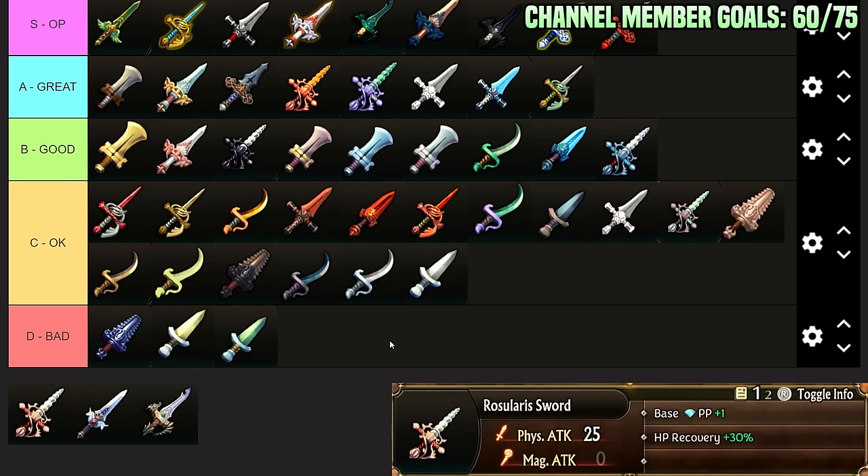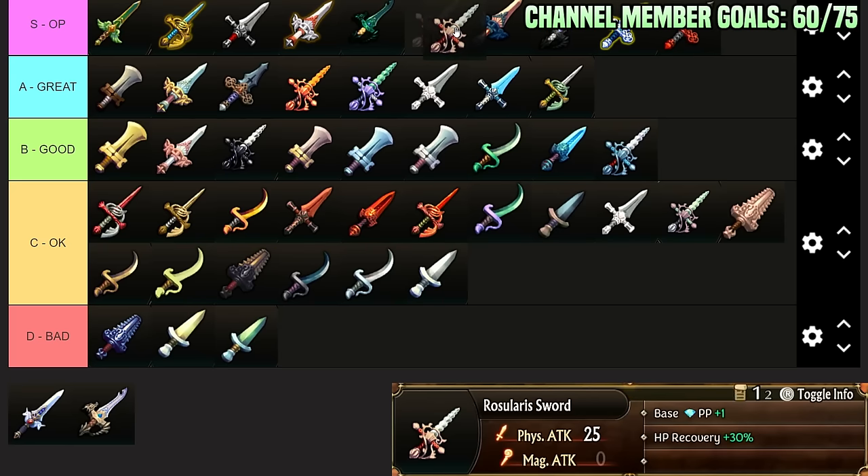Rose Alaris Sword: Base Passive Points plus 1, HP Recovery plus 30 — meaning when you get healed, you just get healed for more. So it's a max damage, Base Passive Point plus 1 sword. Not as aggressive as some other swords, but very good on utility units — actually really good on a Sainted Knight that's not trying to attack at all, because it allows more passive points and makes its healing better. I think it's a little bit worse than Evasion plus 20 near-max damage sword, because Evasion 20 is huge for tanking, but it's still S-Tier.